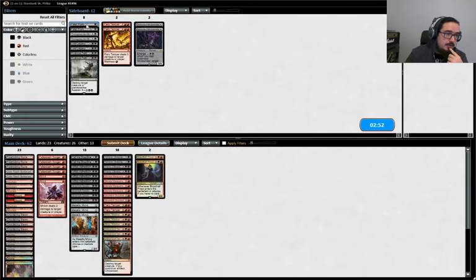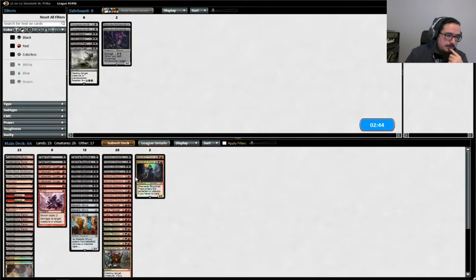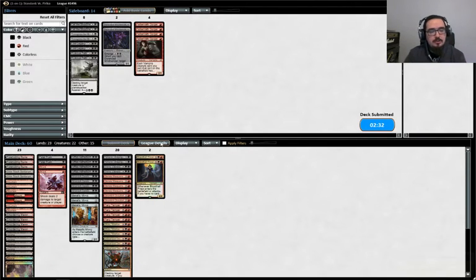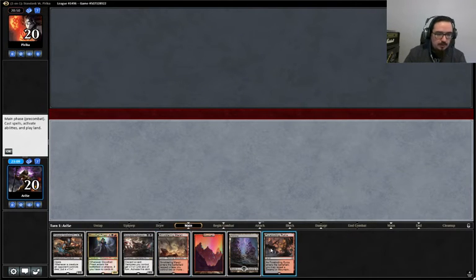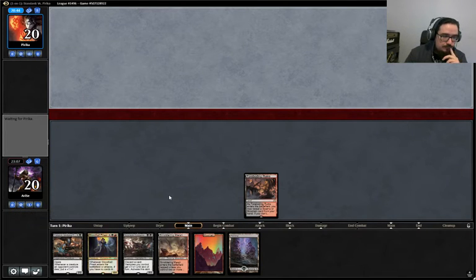We want Shocks. We want Fatal Pushes. Maybe Fiery Tempers. And I think we want to take out Call the Bloodline and the Gorgers — they just die to everything, pretty much. We'll play first. We will keep this hand. Maybe a Henny. Strong card — Condemned. We don't have any removal but we have some creatures and Bloodhall Priest. We're going to lead with Foreboding Ruins revealing this, then Swamp, so we can play Stromkirk Condemned on turn two, then turn three Henny. We'll go from there.